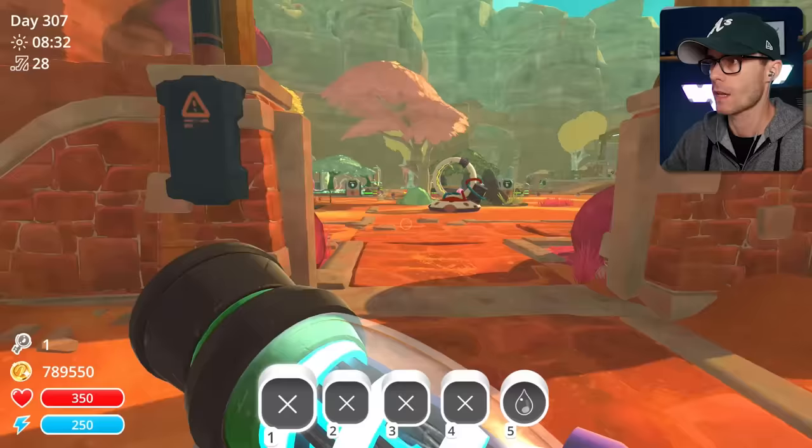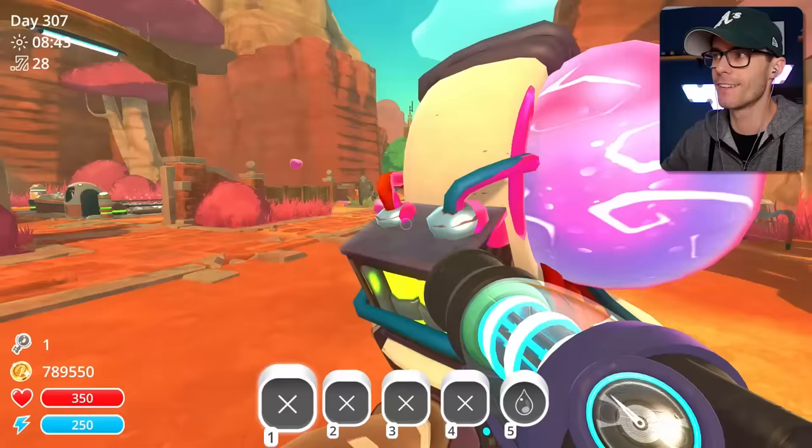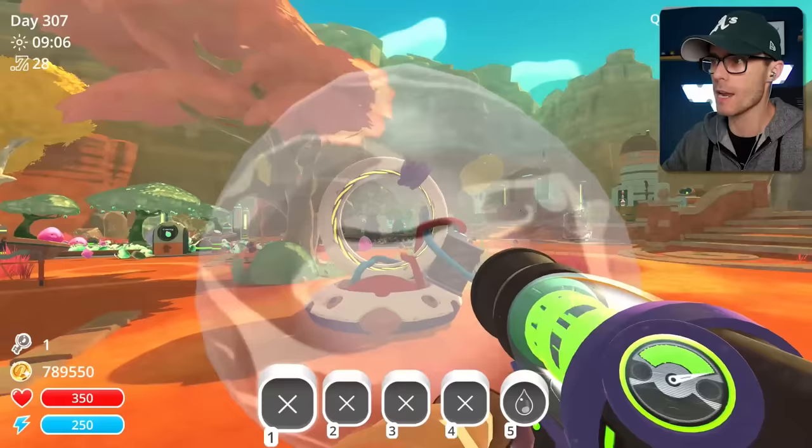The next thing we need to do is create the singularity slimes — this isn't going to work. Yeah, it's not going to work. We need to create the singularity slimes. He's not even getting in there. Let's get a Boom Quantum Largo and make ourselves some singularity slimes again. Bang, done.